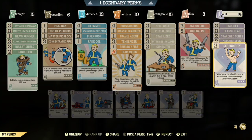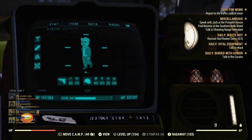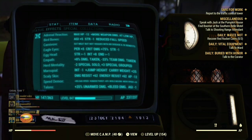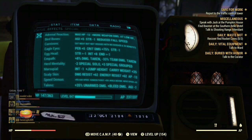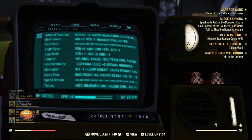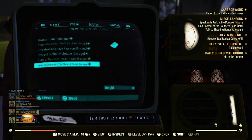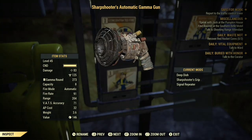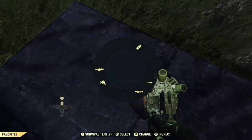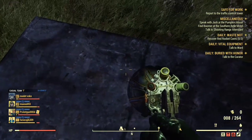That's why I like to use this build. Now let's go on to the Mutations. The mutations are as follows: Adrenal Reaction, Bird Bones, Carnivore, Eagle Eyes, Egg Head, Empath, Herd Mentality, Marsupial, Scaly Skin, Speed Demon, and Talons. This is how my SPECIAL points are going to look after mutations. You want to use your Gamma Gun without Power Armor, and you're going to need exactly those mods as shown. You will see exactly when Nerd Rage gets activated — as you can see there, that's when Nerd Rage is activated.